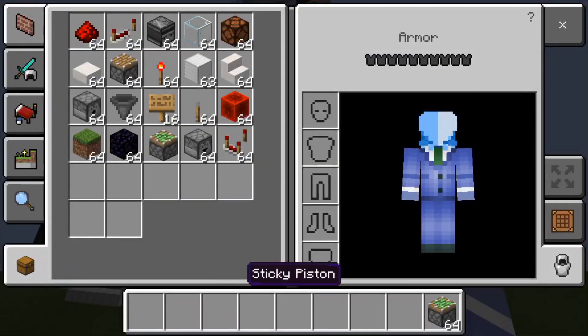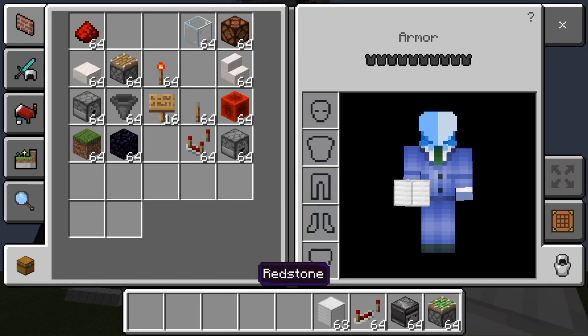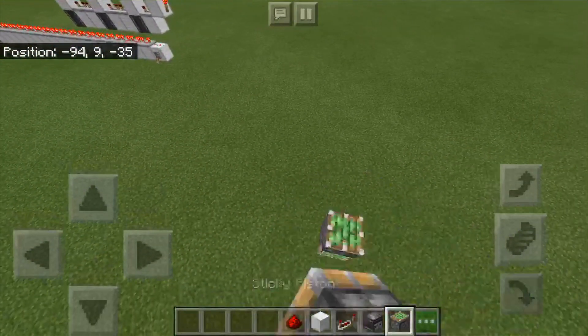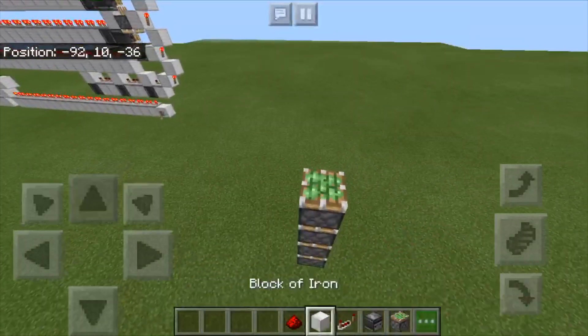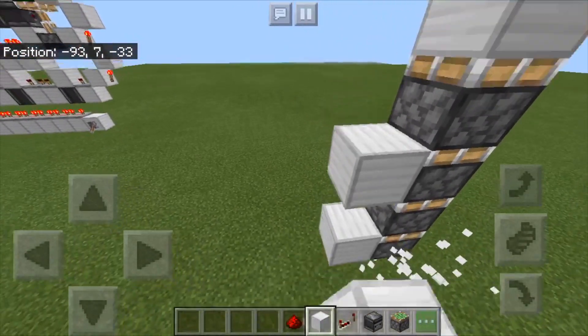Basically, the way this thing works — the whole idea behind it — is that you can take an observer output for every line of redstone. So I'm just going to do a four-piston extender, because this is a good example of it.